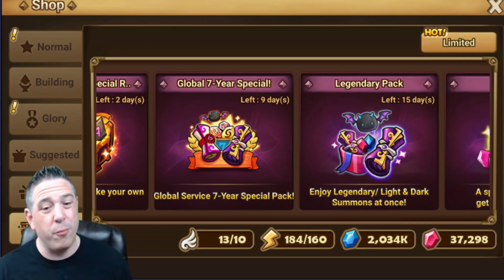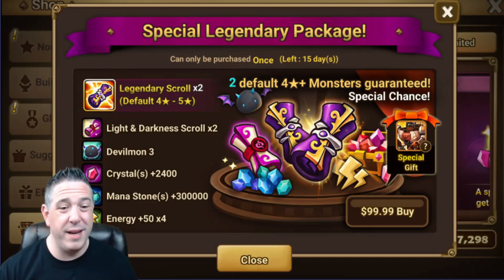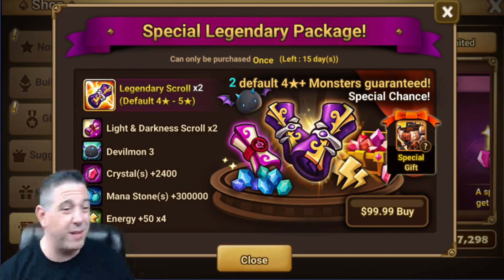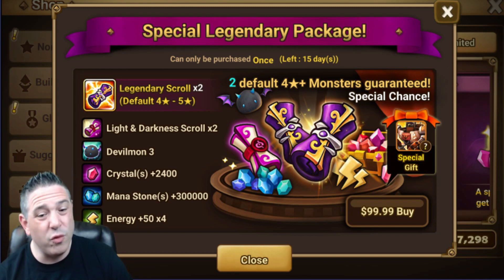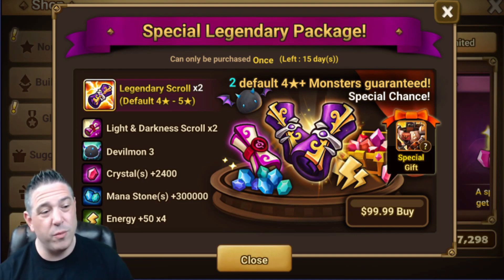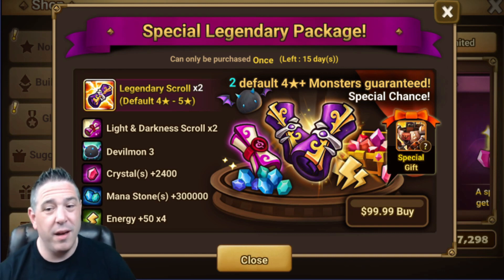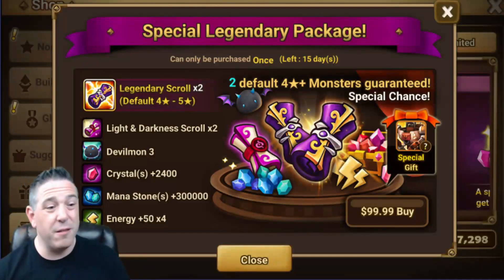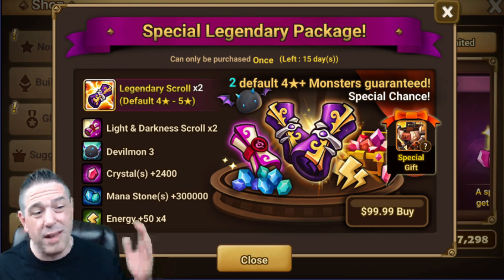We also have packs that pop up once a month: the Devilmon pack — it's not up right now — is $50 with three Devilmon and I highly recommend it if you have monsters that need to be skilled up. If you're just starting out without nat fives needing skill ups, you don't have to buy every Devilmon. We also have the $100 Legendary Package, which is really good value — typically one of the best values for ordinary packs. It's never quite as good as those special packs, but if you have a larger budget of a few hundred dollars a month, this is one you'd consider.